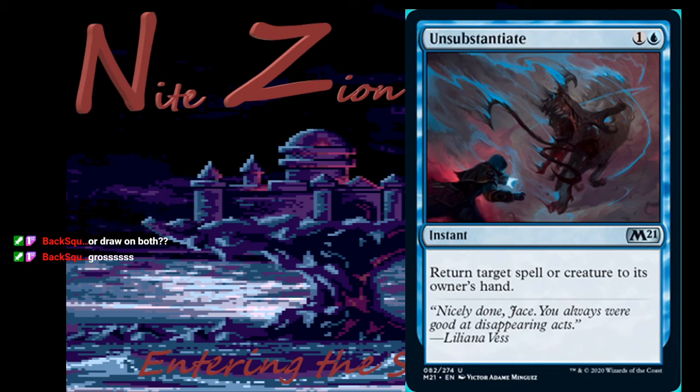Unsubstantiate — 1 colorless and a blue instant, uncommon: return target spell or creature to its owner's hand. Already sees constructed play. The flavor text is great: 'Nicely done, Jace — you always were good at disappearing acts.' Also disappointing acts. This card is good in limited and already sees Modern play. Play this card.